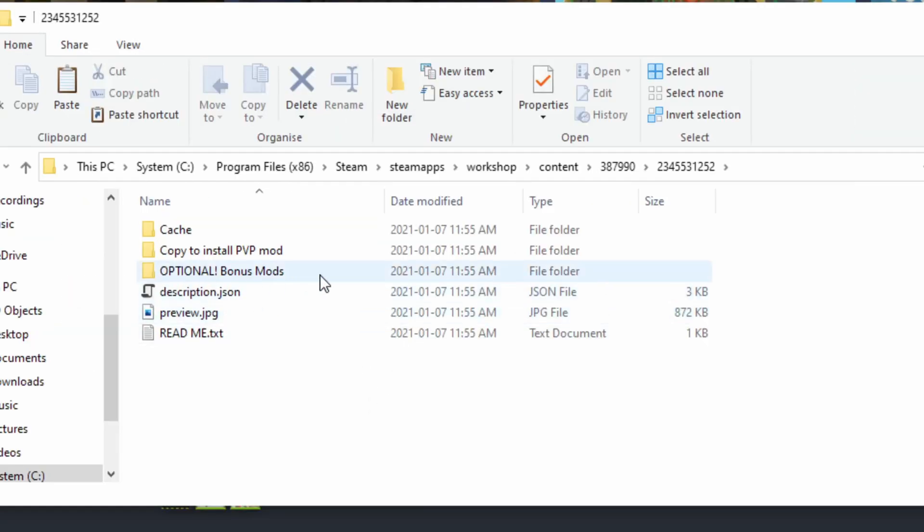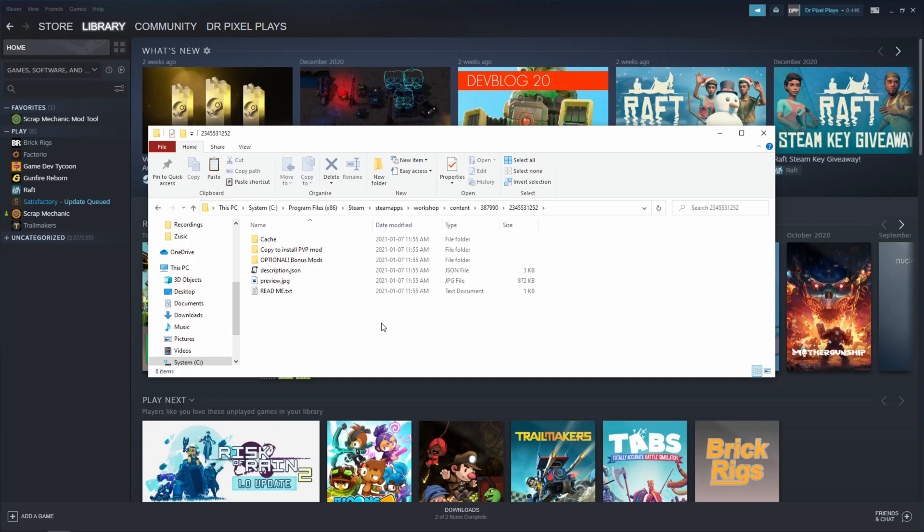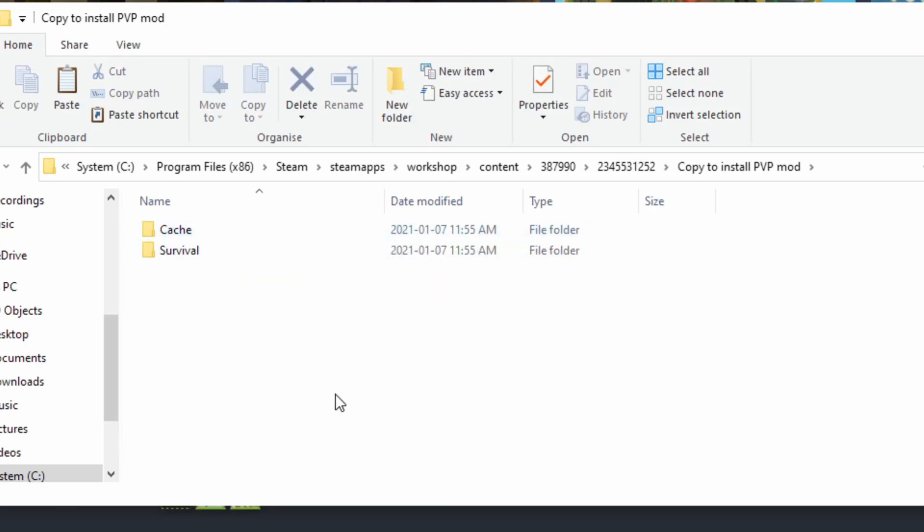In the optional Bonus Mods folder you can find a mod that makes Death Bag icons visible to everyone, and a mod that removes the ammo requirement from Spudguns completely. If you don't want to hide player names, you can change your in-game language to something other than English, because player names are only hidden for the English language. Or you could simply not copy the Cache folder in the first place.